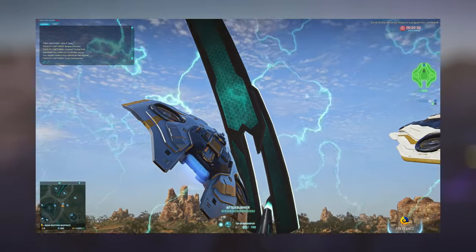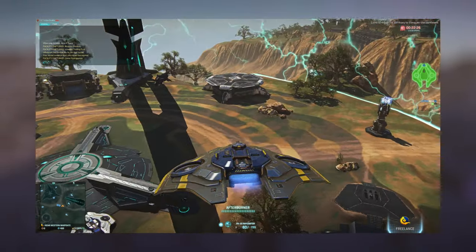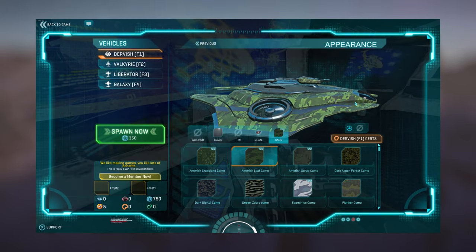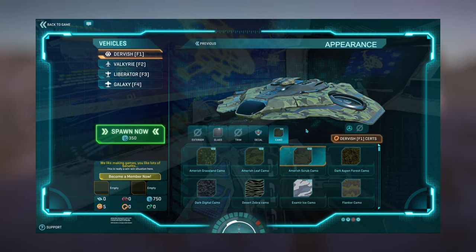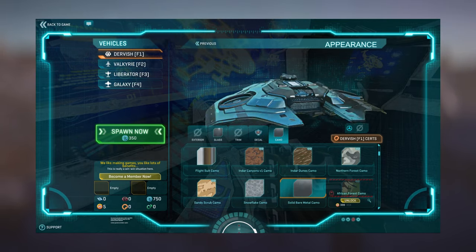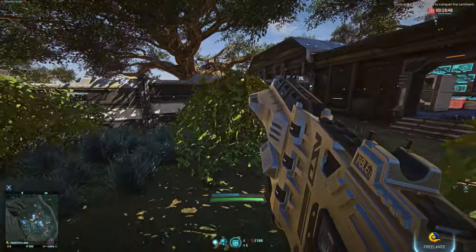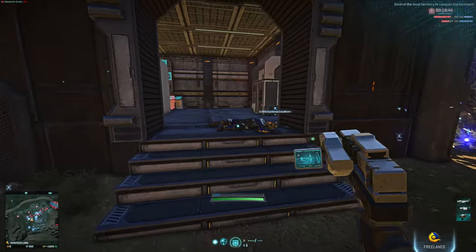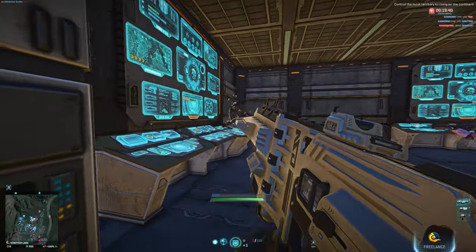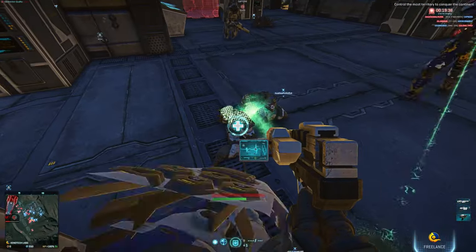Visually, the Dervish arguably takes camo better than any other vehicle in Planetside 2. There seem to be large swathes of the fuselage affected by the cosmetic options, meaning the look can be really rather different depending on personal preference. For what it's worth, I'm rather fond of the shiny bare metal look. I don't profess to be a massively skilled pilot, so if you are one of those players who spends their time in the skies, please do leave a comment with your thoughts on this new aircraft.